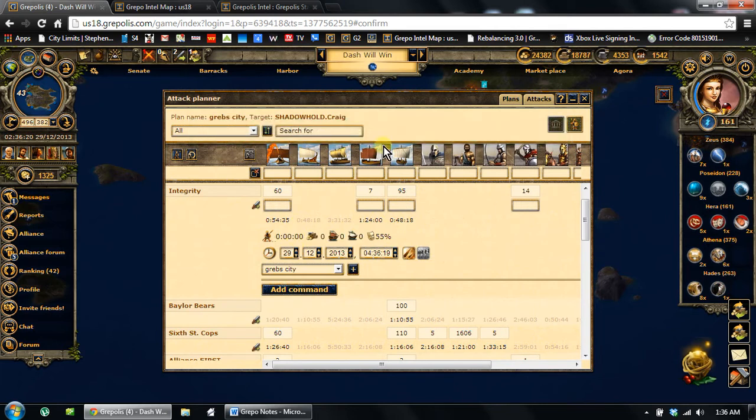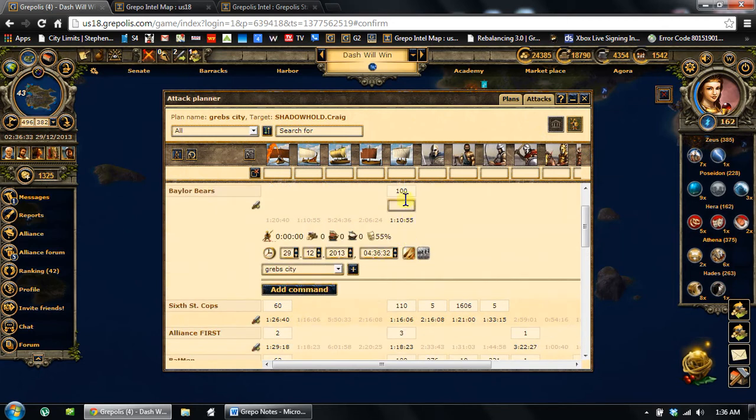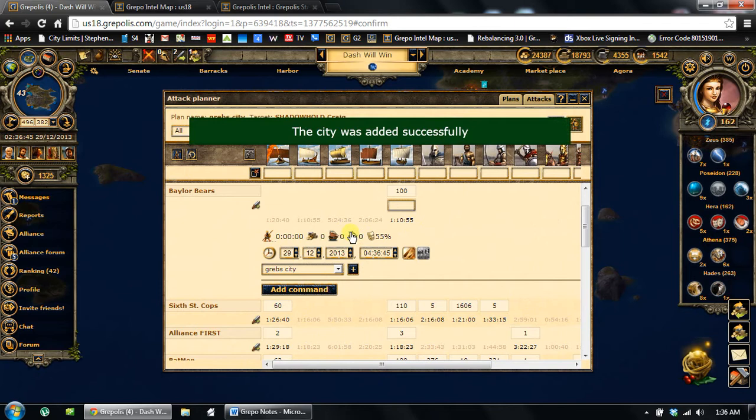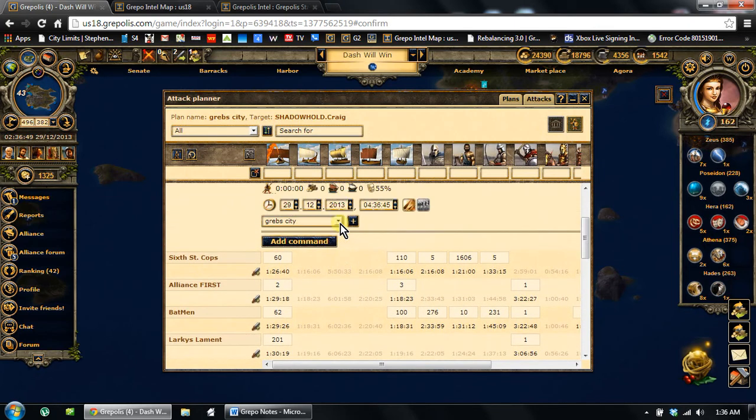This gives you your total travel time and what resources you can collect, but the only thing that really matters to me in planning an attack is when is the thing going to land. Since I know 11:05 is when my harbor clearance needs to be, and this is going to be an OLU, I'm going to go with 11:05:30. I'm going to put that in there as an attack — Add Command. It said it was added successfully. So I can scroll down to the very next input, which is Baylor Bears. I've got troops in the water so I can't really add anything, but I'm going to throw in what I can right now and go 11:05:30 on that one as well.